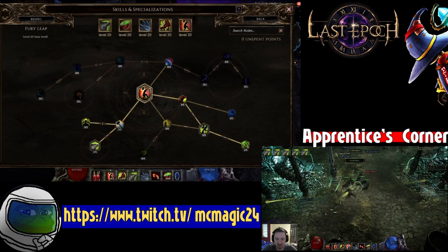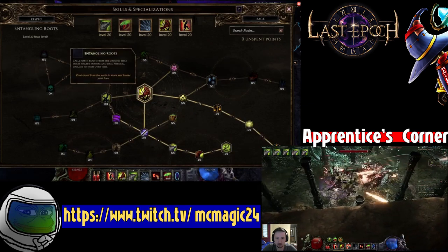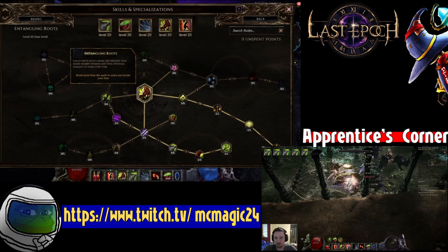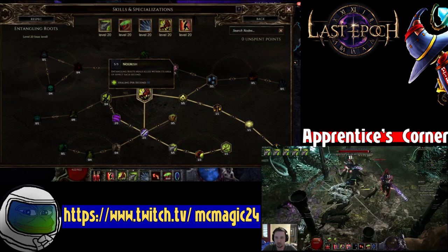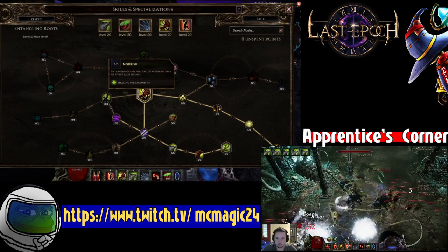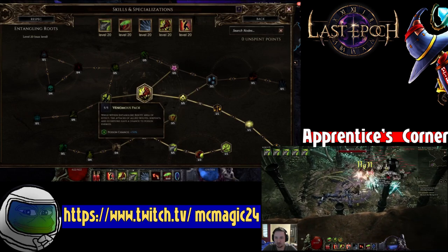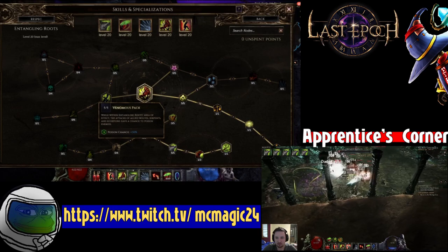Let's talk about Entangling Roots, as it is the best skill for almost every single Primalist. Entangling Roots is kind of insane still, even after a recent nerf. You get two big advantages from it. The first is the insane healing you need to keep your wolves alive — it's 50 health per second, and then more healing effectiveness from Attunement or other passive tree points makes that healing per second go way higher. You'll also want Venomous Pack, which makes all of your wolves do 150% poison chance. Your wolves don't have any base poison chance, so this is really important.